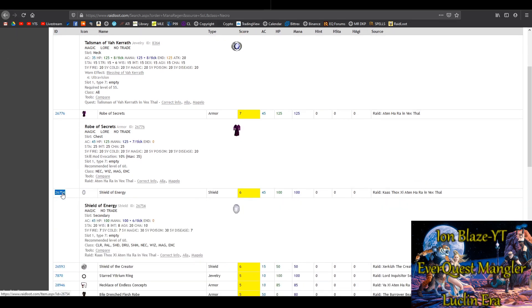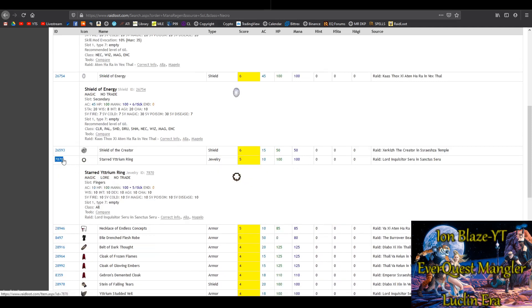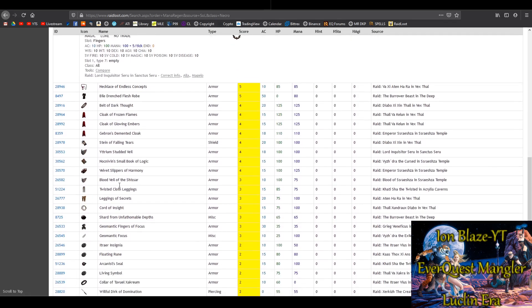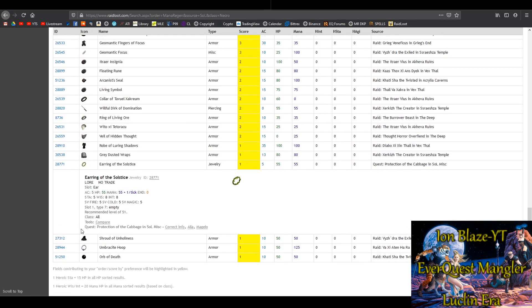The Shield of Energy has six mana regen — with just these three items you're already over cap. If not, the Saru Yttrium Ring is great with five mana regen off of Saru. There are other options too, and you might want to get the Earring of Solstice starting out — it's an easy tradeskill quest where you can buy all the ingredients from the bazaar. Definitely worth doing.